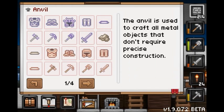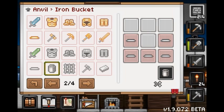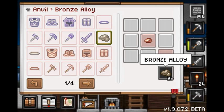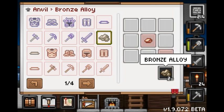Moving on to the Anvil — here we have all the armor and tools you can craft, plus some other things. There's an iron fence, an iron bucket, and something new: bronze alloy. Bronze is another new material, as well as tin. The only use I've found for tin so far is combining it with copper to make bronze alloy — you can't smelt tin into an ingot on its own. Afterwards, you can smelt bronze alloy into ingots and then make them into bars.